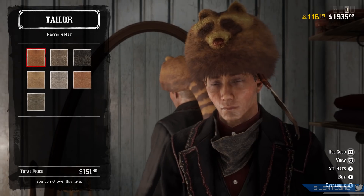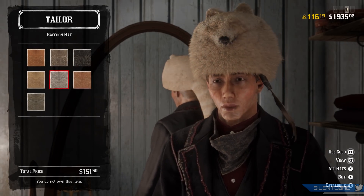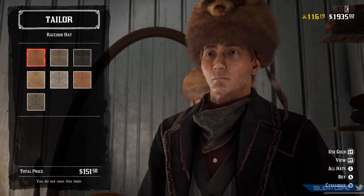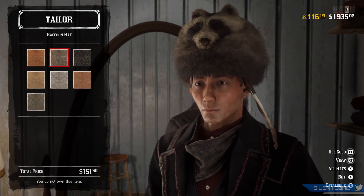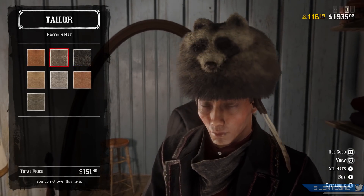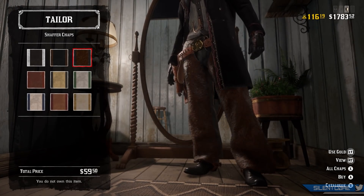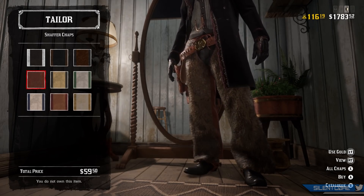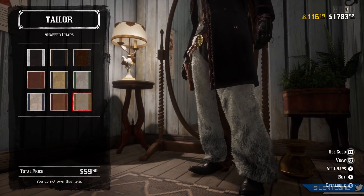On the opposite end of the spectrum, if you've ever wanted a raccoon on your head, you can buy the Raccoon Hat for $151. It comes in a few different shades. I thought it looked so ridiculous I couldn't resist buying it myself — you know I like my ridiculous hats in Red Dead Online. The last clothing item is the Schaefer Chaps, available for $59.50. They're a very wooly pair of trousers that come in a variety of different colours.